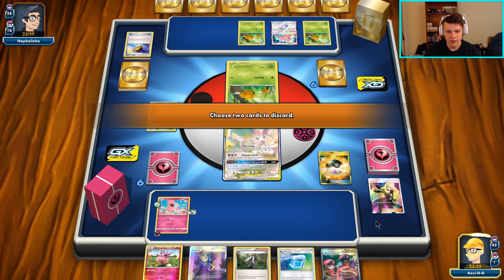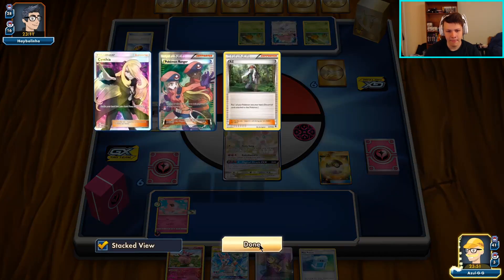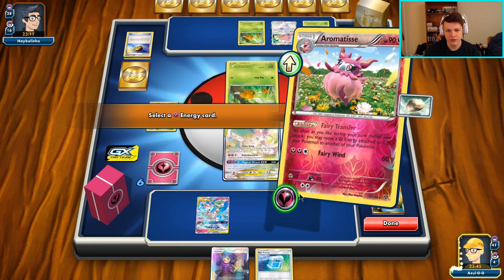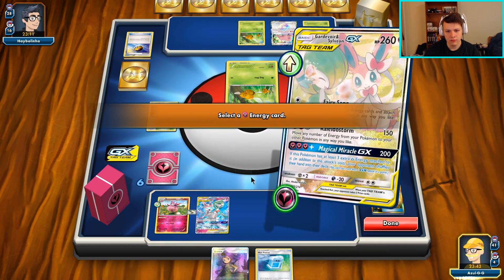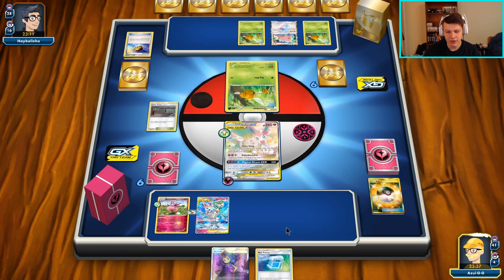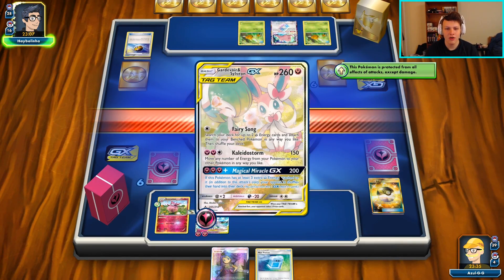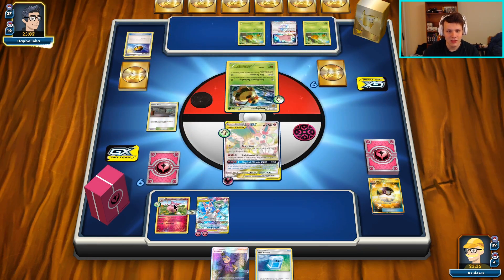There's a Ranger top deck. We're going to move the energy up to the active and then hit them with Fairy Song. Fairy Transfer one up to the active, and then Fairy Song to get two more into play. We have two healing cards to work with - no Fighting Fury Belt though, and that's where it gets a little bit scary. I don't think they'll quite be able to get up to 260 damage on their next turn.